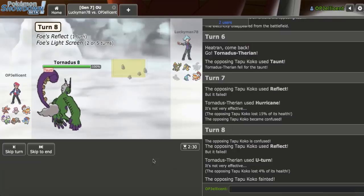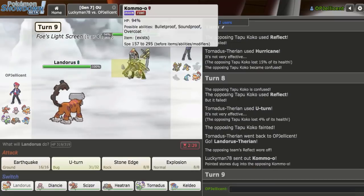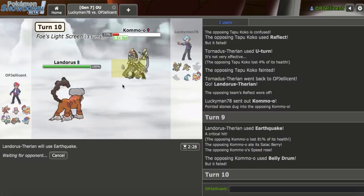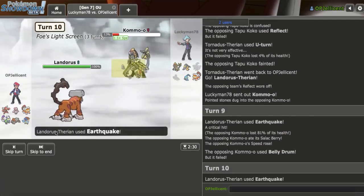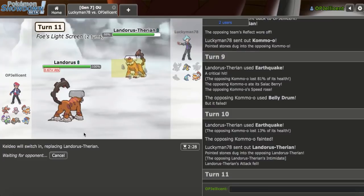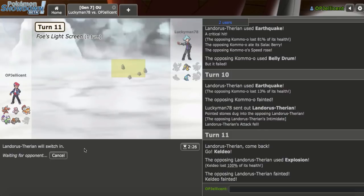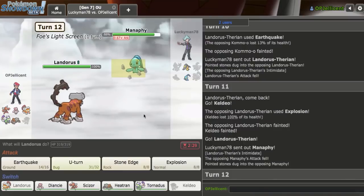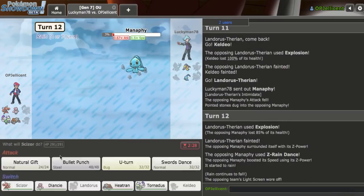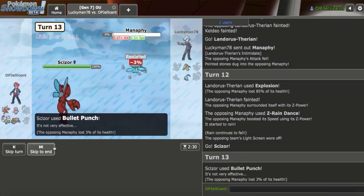Right now I want to go Scarf Lando. I don't think Kommo-o is a play because their screen is gone. They go Kommo-o anyway — I'll just Earthquake it. They might go for Z, but I'll live that. They go for Belly Drum and it just fails. Even without the crit, they wouldn't have gotten the Belly Drum up. I'll go Keldeo this turn because it kind of just wins. They go for Explosion, which is fine. I go Landorus — if they go Manectric, I'll just Explode on that guy. I can beat the Manectric once the screen is gone anyway. I'll bring Scizor out now and Bullet Punch. It doesn't look like I'll get to use the Berry this game, which is kind of lame.